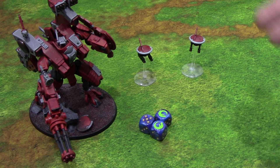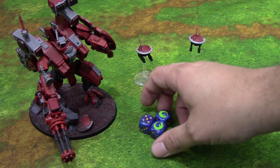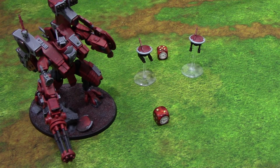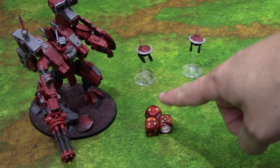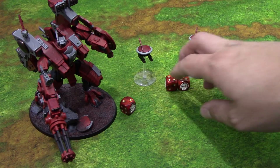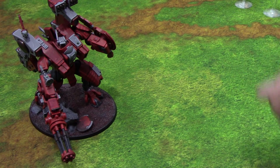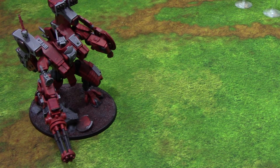Now there are three wounds on the Riptide, and this is where Savior Protocols jumps in. Instead of allocating them to the Riptide, you say 'I want to allocate them to the drones,' and you roll three dice looking for twos to shuck those wounds onto the drone unit. We got all three — that means we can pass these wounds off to the drone unit. But there are only two drones, so one wound still gets through. The two drones are killed instantly by mortal wounds, and the one remaining wound goes to the Riptide. There's no AP on this weapon, so he gets his two-up save and makes it with a three. The Riptide is fine.